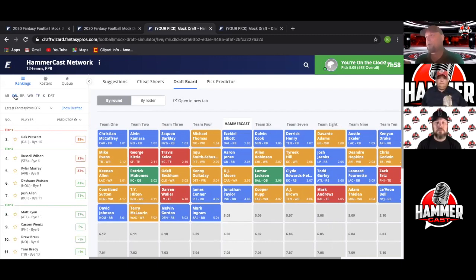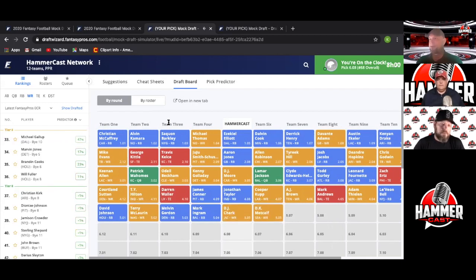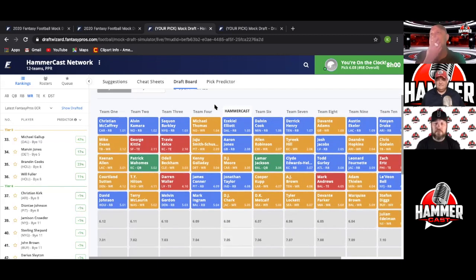Interesting that Ertz went before Andrews in this draft. We'll go ahead and snag DK Metcalf. No point taking a quarterback right now — with four-point QB touchdowns in a single-QB league, there's no reason to take one before round seven or eight. You only have to start 12 of the 32 teams' quarterbacks, so there are plenty of options. This is a redraft league, traditional ESPN. Let's take Metcalf — we feel good about our team. Look at all those receivers still on the board.